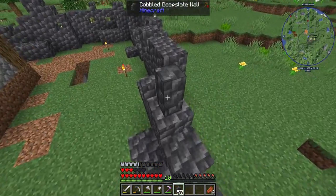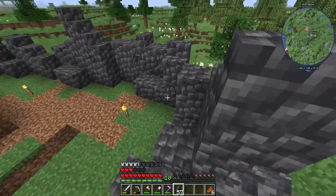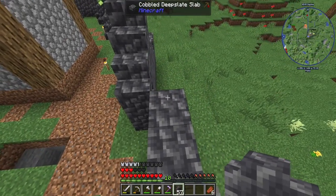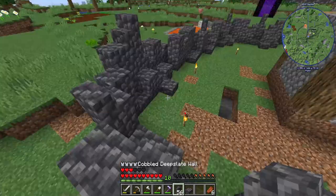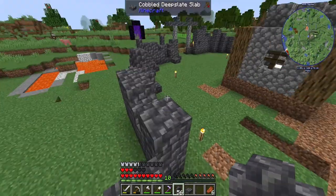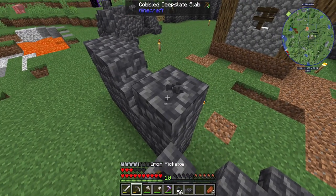Something else we could do around here is randomly put some fences on top of things - like the full block, that's a slab. I think I'm going to remove this guy and put a wall here - kind of add some more randomness to it. We can put a wall here.